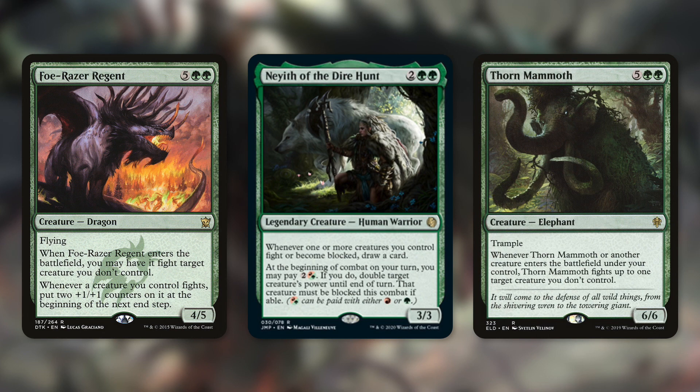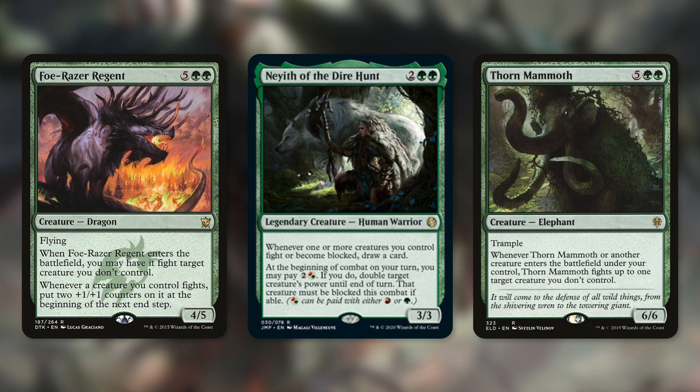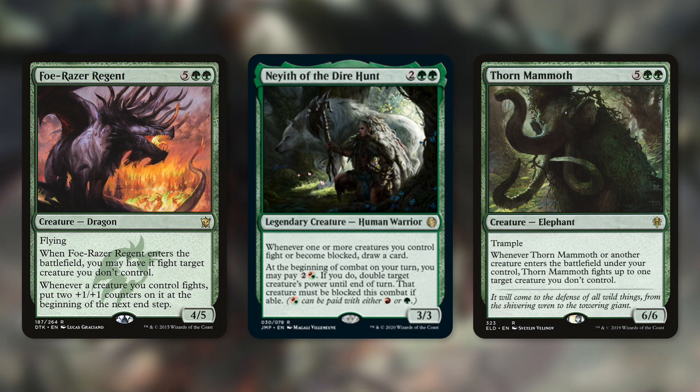Let's talk about those fighting cards we're going to have in this deck. Foe-Razer Regent has: when it enters the battlefield, you may have it fight a creature you don't control. Whenever a creature you control fights, put two +1/+1 counters on it at the beginning of the next end step. So essentially, this not only fights, but it also makes our creatures bigger after they do fight. They obviously have to survive the fight and survive until the end step, but when they do, they get extra +1/+1 counters.